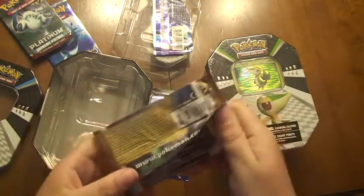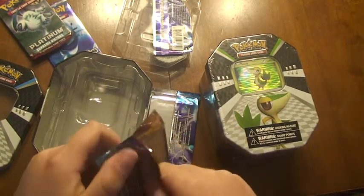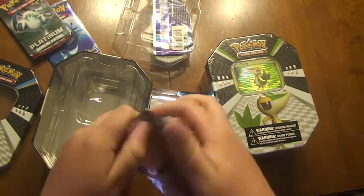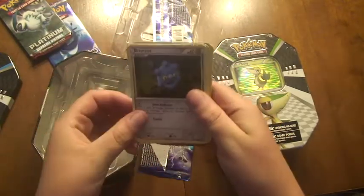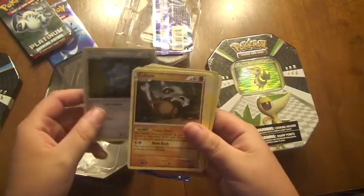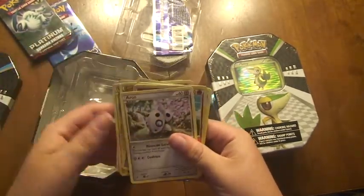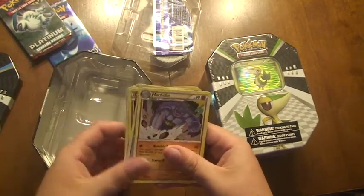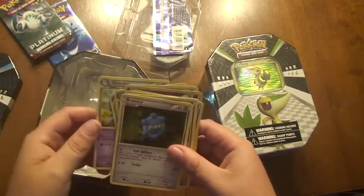Now I'm going to open HS Triumphant. We have Bronzor that looks like Clay, Cubone, Voltorb, Diglett, Aerodactyl, Reverse Holo Magby, Weedle, Machoke, Lickitung, Nidoran, and Bronzor.